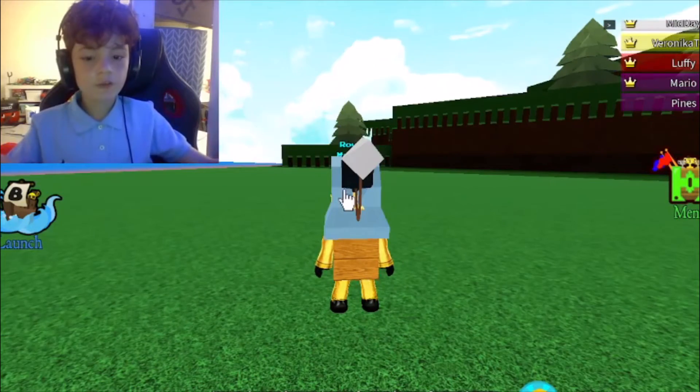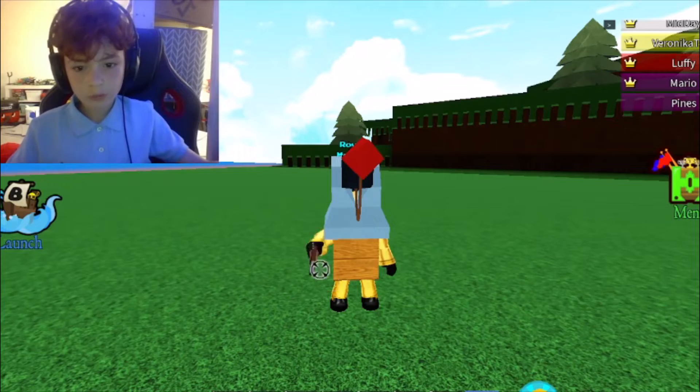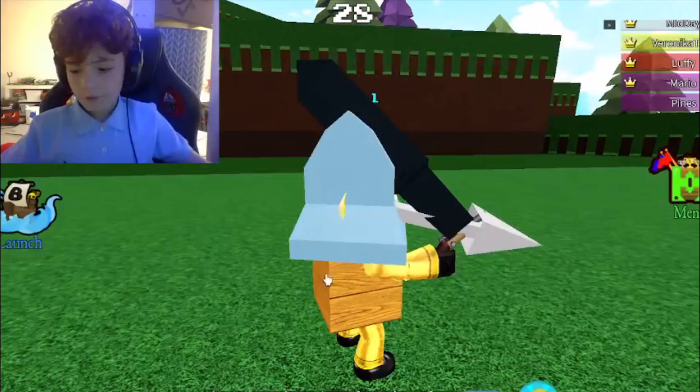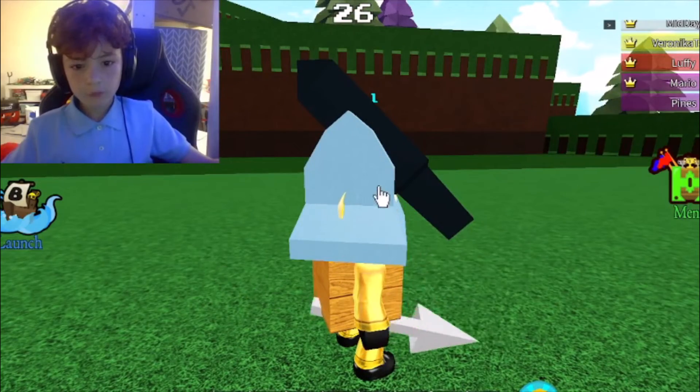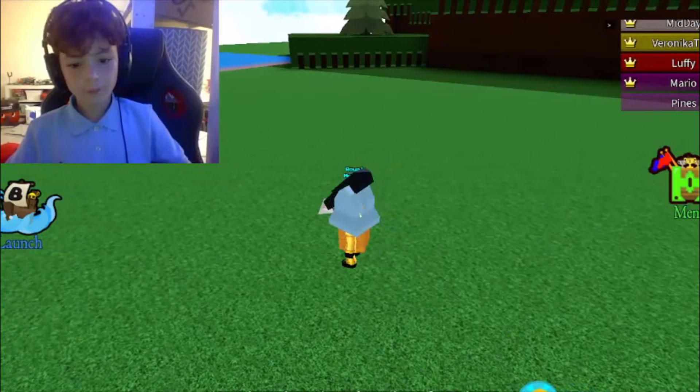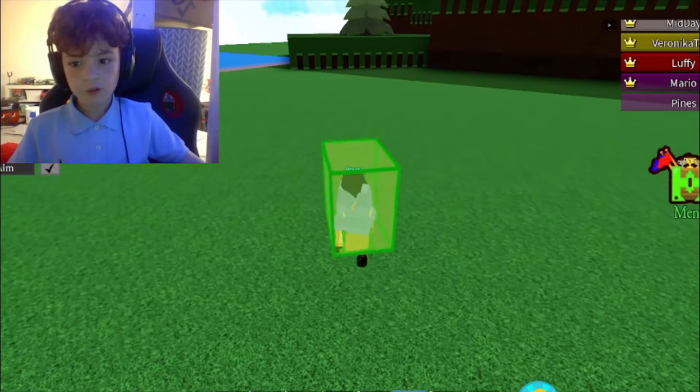Then click on the harpoon, hook it to the gun, and shoot the gun with the harpoon. Then unequip the gun — it wraps up — and now you're all set up.